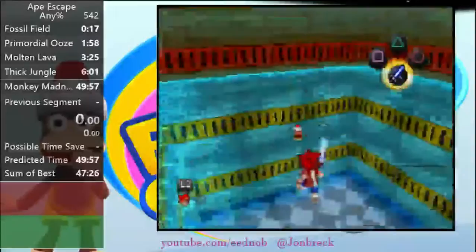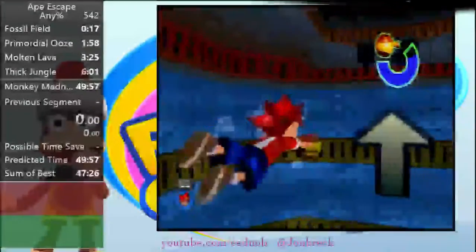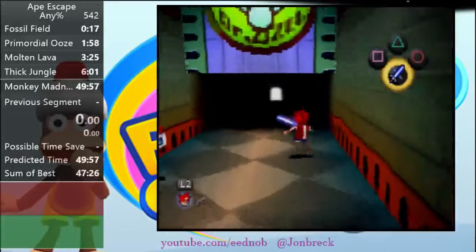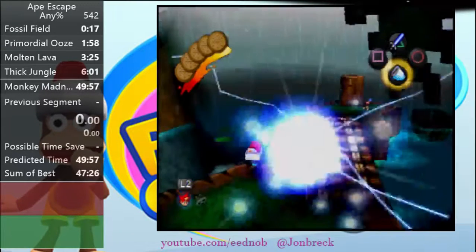Here you can single jump or not jump at all and just catch that monkey — very simple, using R3 to catch him. Go to the surface, single jump out. You have to be a good distance away from the edge to single jump out. Then go a little bit off to the right to avoid getting that mailbox. Spam X to skip the cutscene.